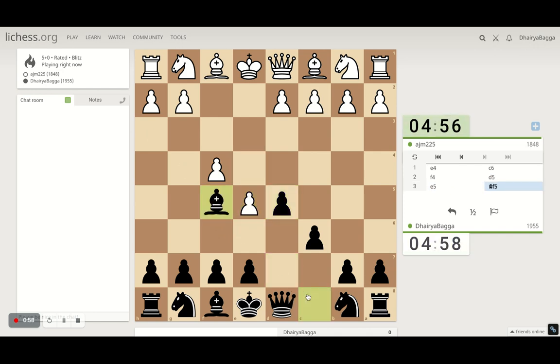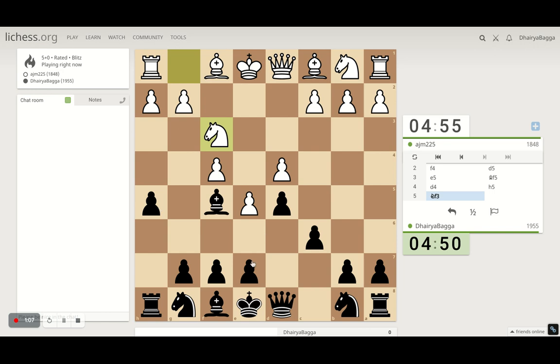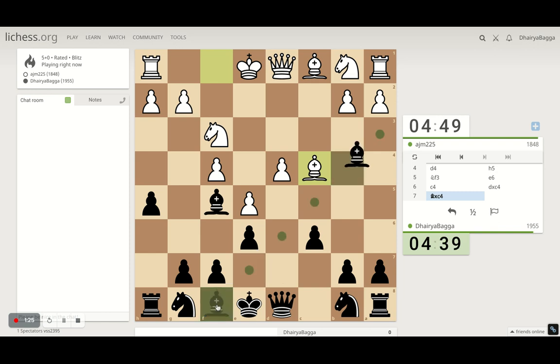Opponent advances the pawn — doesn't matter, we'll play bishop to f5. It can get a bit tricky so we'll play h5 first, preventing some moves from the opponent like the queen coming here. Okay, I can take on the pawn. Just turn up the bishop as well. Opponent defends with the knight.